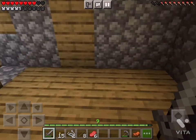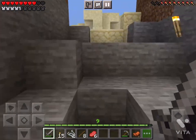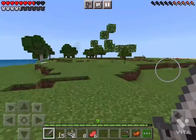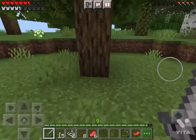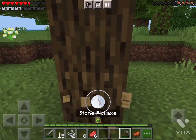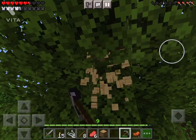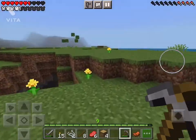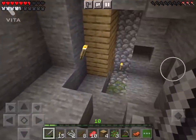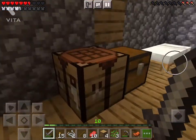We're gonna first start with the wooden sword. It says to get a stick and two of those planks. You need wood for that, so you go and find some wood and then break it down. After that, you want to go back to your house and create these planks.